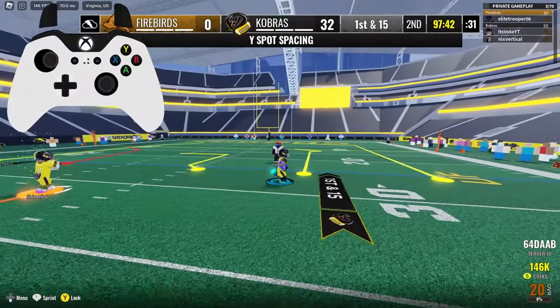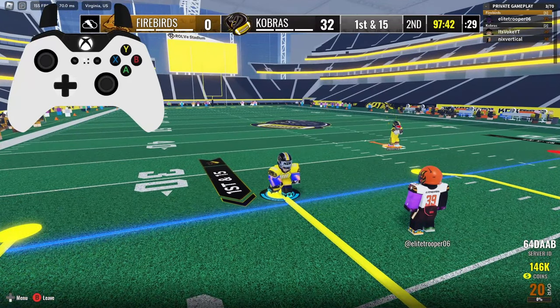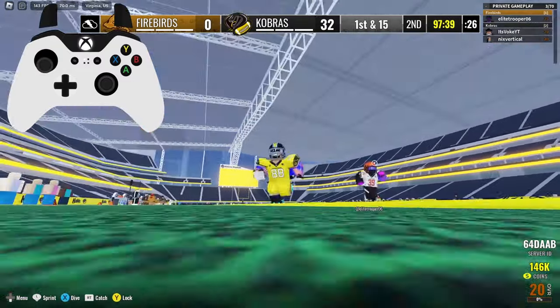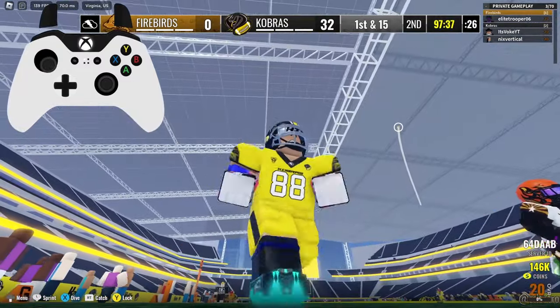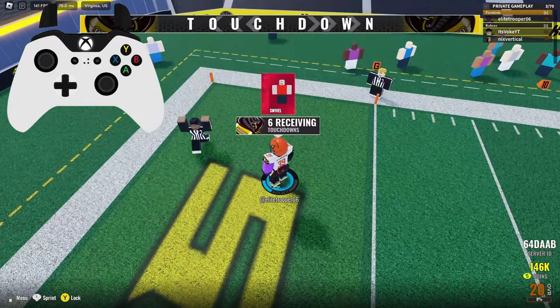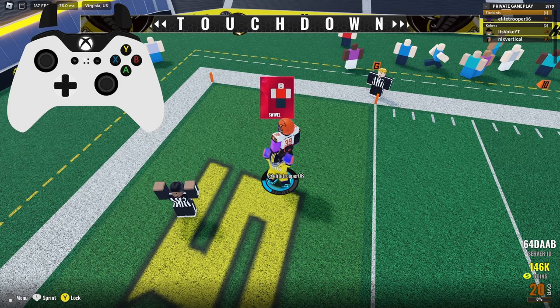It's not just jumping and catching — there's way more to it. You have to angle it perfectly. In this clip the QB throws it a little to the right, and I angle it like that. You have to jump at the perfect time to make sure you get it, and you have to be fast with it too.